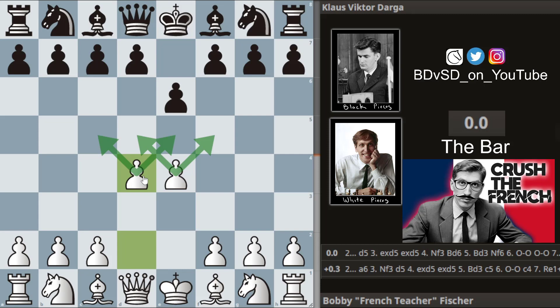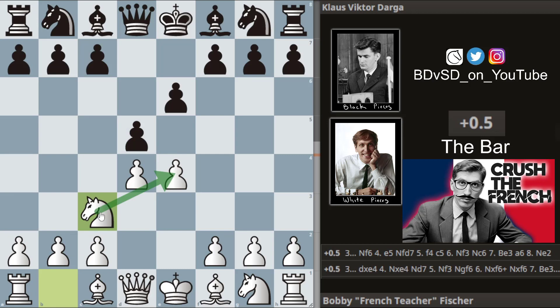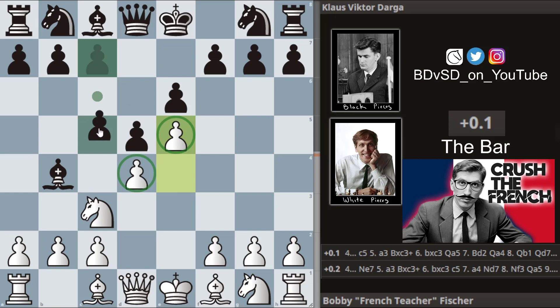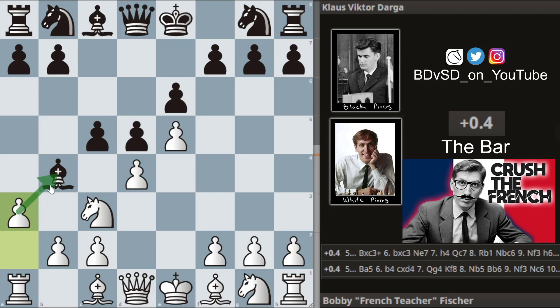Bobby goes d4, controlling squares in the center, and d5, challenging the pawn. Bobby defends with a knight and we get bishop to b4, pinning the knight and no longer defending the pawn, so Bobby pushes the pawn and we get c5, attacking the base of the pawn chain. Bobby goes a3, asking the bishop what it wants to do.